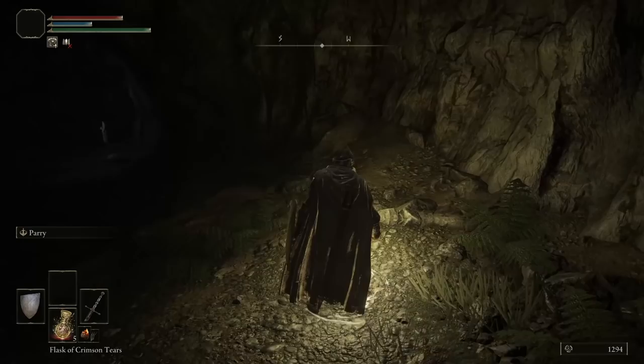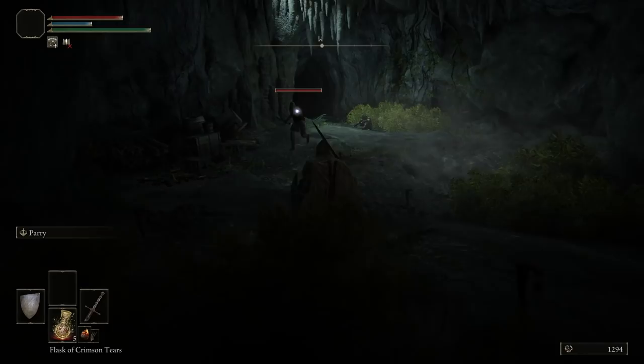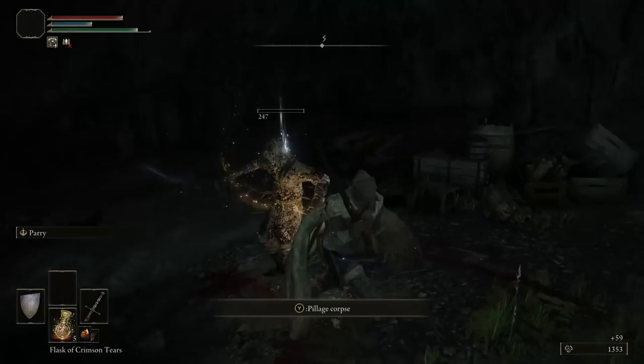Murkwater Cave is a bit difficult to get to, because in order to get to it you have to fight that PvP invasion boss outside — Bloody Finger Nerijus or something like that — and he can be a bit tricky. The trick is just to survive until the golden summon shows up so you can get some help, and then it's a lot simpler. If you want to fight him yourself, that is difficult.